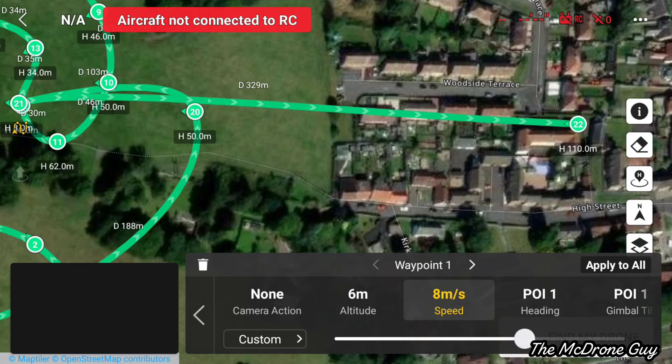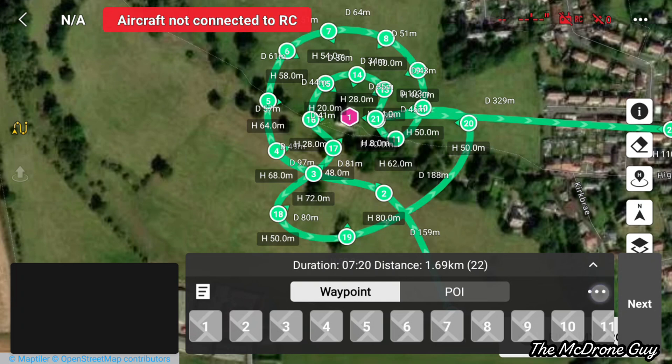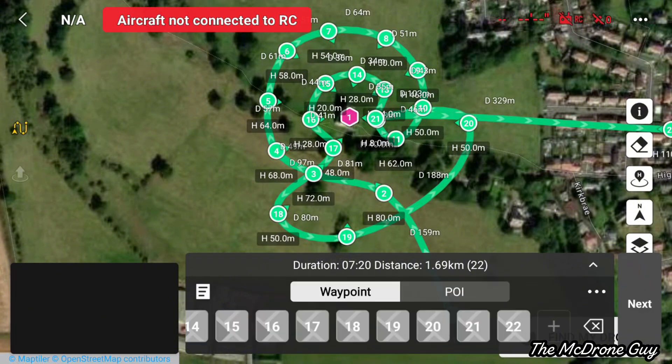I want to talk about two important options: 'End of Flight' and 'On Signal Lost'. Both default to 'Return to Home'. For 'End of Flight', you get the option to return to home, hover, land, or go back to start. For 'On Signal Lost', you get the option to return to home, hover, land, or continue — which allows you to complete the waypoints mission.